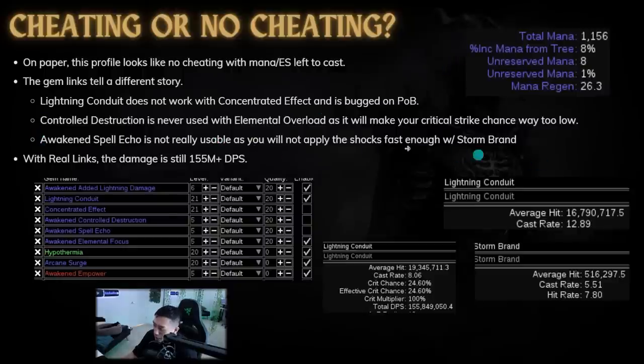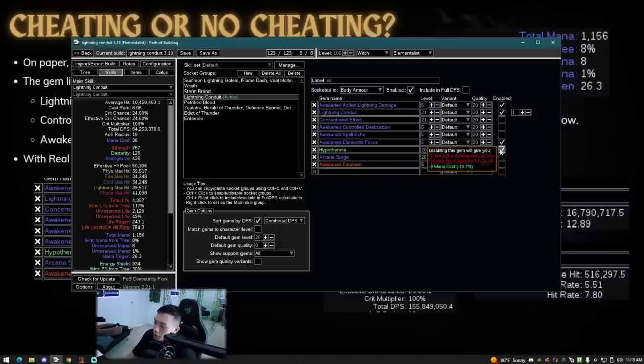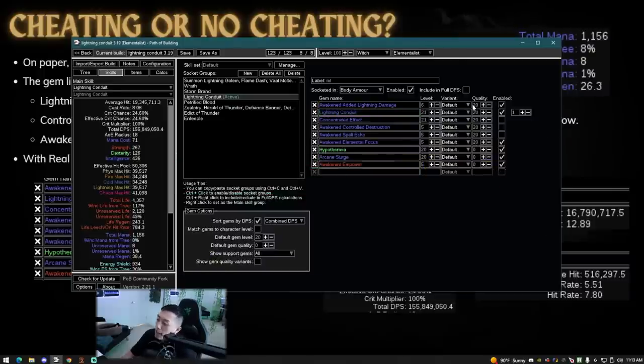Removing Awakened Controlled Destruction raises crit chance from 4.92% to 24.6%, which we need to maintain Elemental Overload — and DPS drops to 100 million. Awakened Spell Echo is also not really usable: you won't apply shocks fast enough. This guy is using Storm Brand with a hit rate of 5.51, and a cast rate of 7.8, versus Lightning Conduit's cast rate of 12.89. Even with Orb of Storms you can't use Awakened Spell Echo, so it should probably be replaced. The best gem links you could use are Hypothermia, Arcane Surge, and Awakened Added Power.